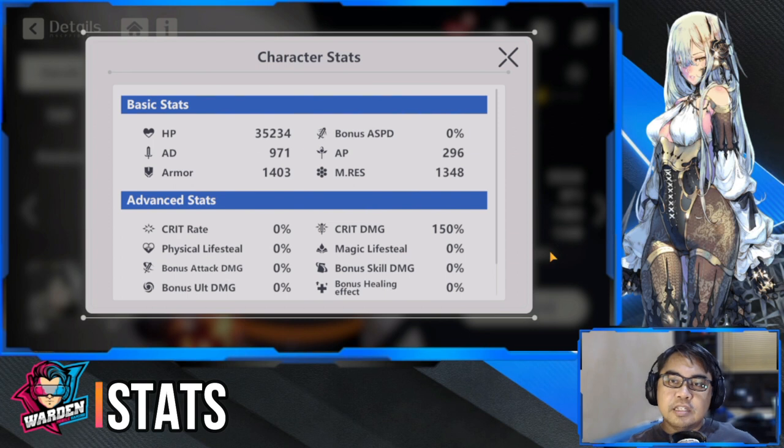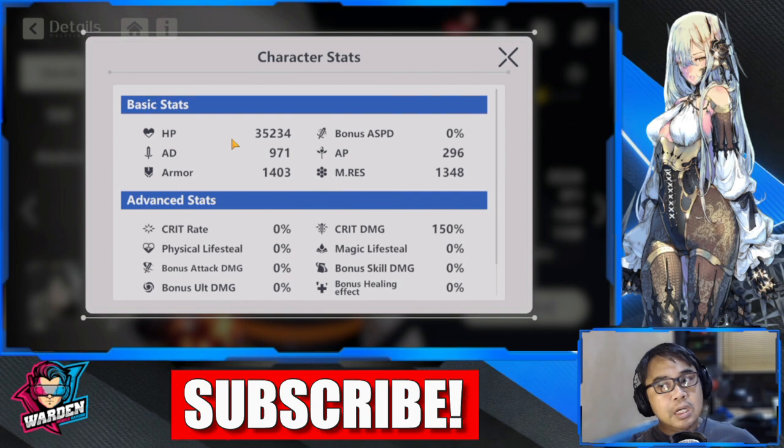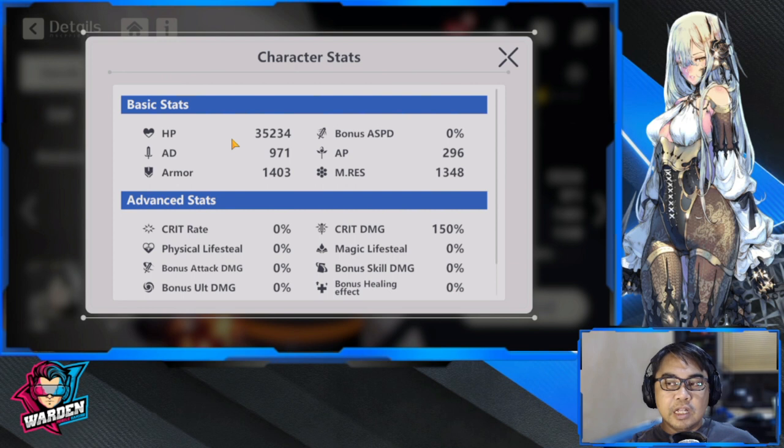For his stats, priorities would go first with HP, as a lot of his modifiers and his skill are driven by HP. The other one is going to be AD. The other two would be crit rate and armor. Those are the stats you should concentrate on, but focus more on HP and AD.